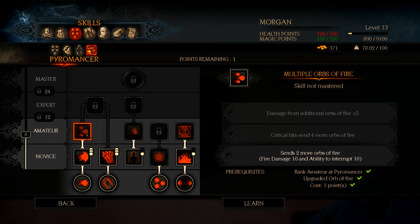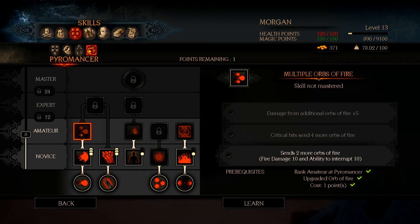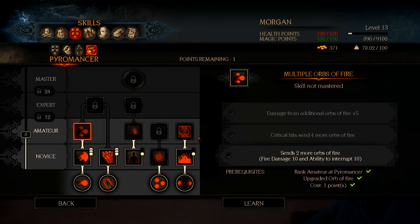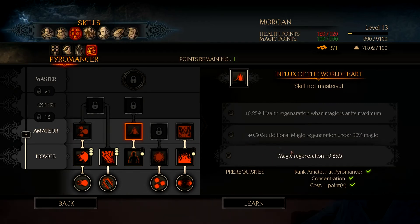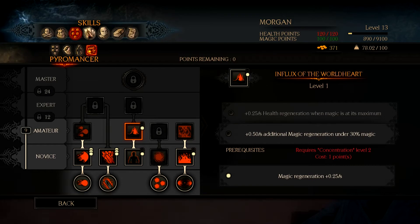You know what? We actually sense two orbs of fire. Oh, that one's such a good one. I'm kind of torn between these two now. Let's do the influx of the world heart first so that way we can get our magic regeneration. Because once we use the multiple orbs of fire, we're going to be using all of our mana, so we want to make sure that our magic regeneration is higher — or at least regenerating. So we'll go ahead and do that.